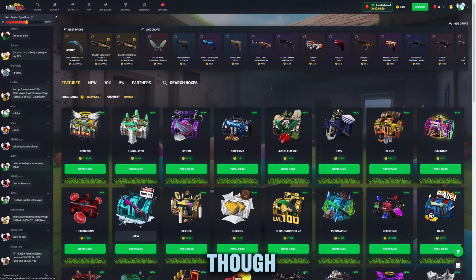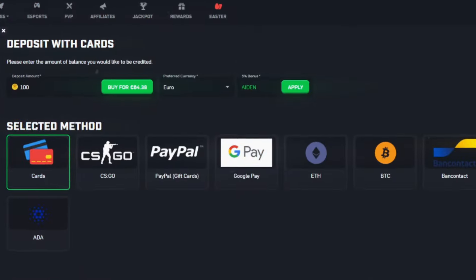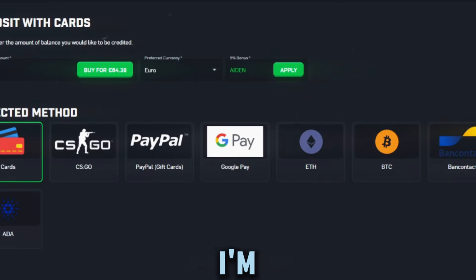With that being said, if you guys want to try out the site you can always head up to the green deposit button in the upper right of the site. You can enter the code 'Aiden' — that will give you a five percent bonus on all deposits and three free cases if you are just signing up.